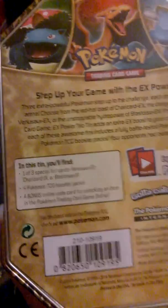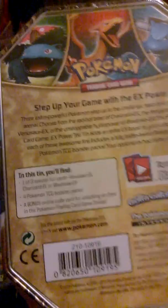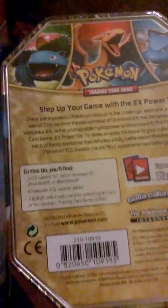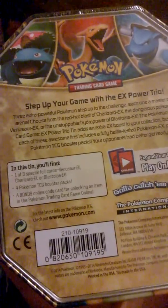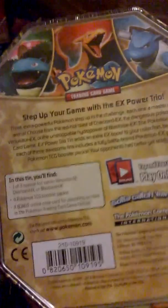The awesome Blastoise EX there. This comes in one of three tins — one with Charizard, Venusaur, and Blastoise. I got this from Forbidden Planet for $12.99. A quick look at the bottom: you get one of three special foil cards — either Venusaur, Charizard, or Blastoise — four TCG boosters, and a bonus online code for unlocking an item in the Pokemon TCG game online.